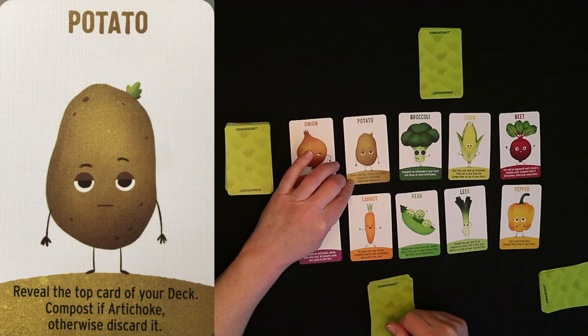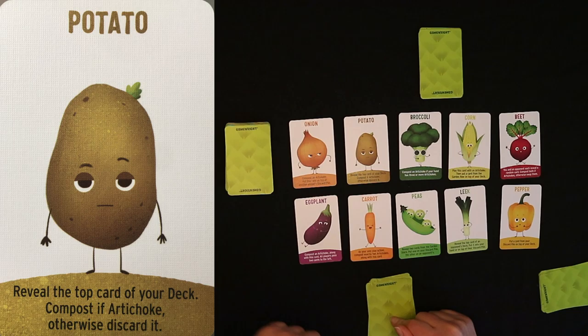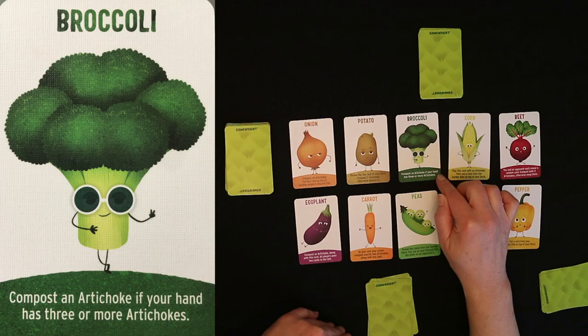The potato: you reveal the top card of your deck and you compost it if it's an artichoke; otherwise you discard it back into your personal discard. Broccoli lets you compost an artichoke if your hand has 3 or more artichokes. That's great at the beginning of the game because right now all everybody has is artichokes.